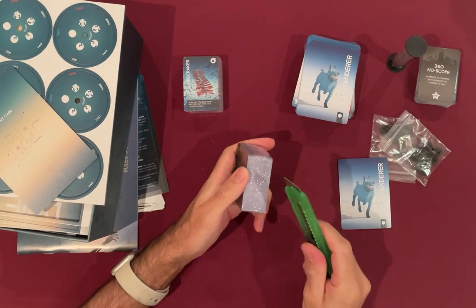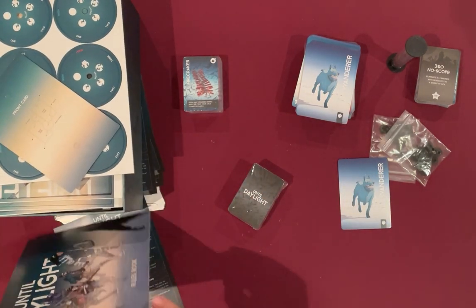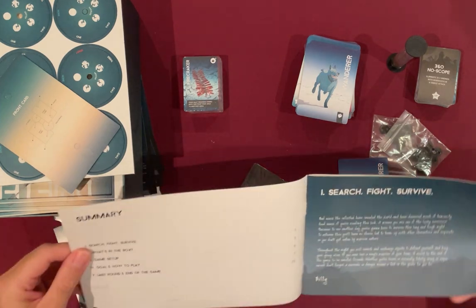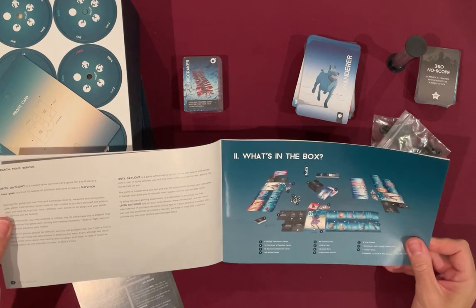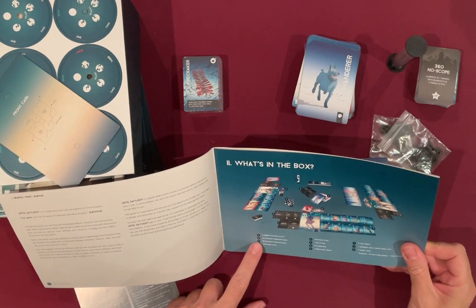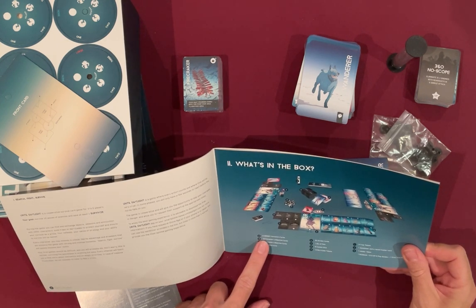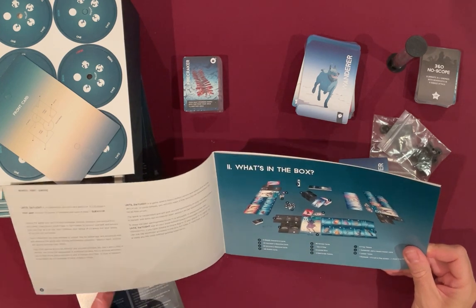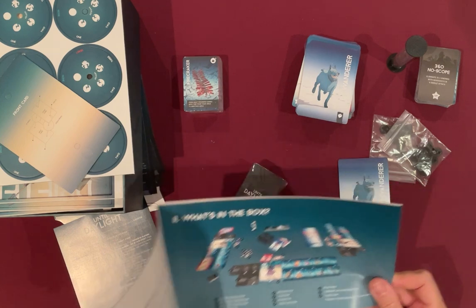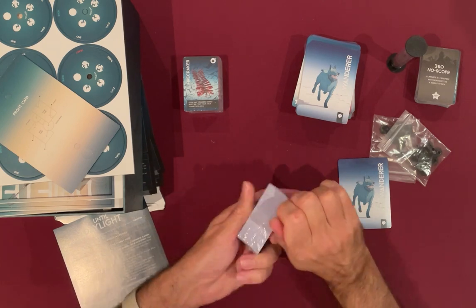There's a lot of cards. If you're thinking of sleeving them — it says 18 plus 30, 185 rubble cards, so that's 215, 200-something — hold cards. You're probably looking at about 200, maybe 300 total. That's a lot of cards, particularly if they come in packs of 50.